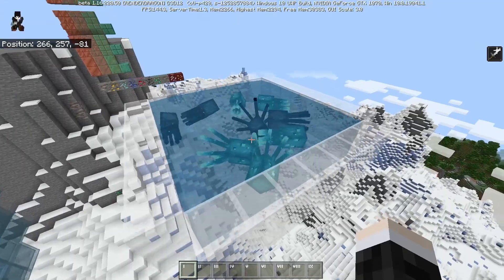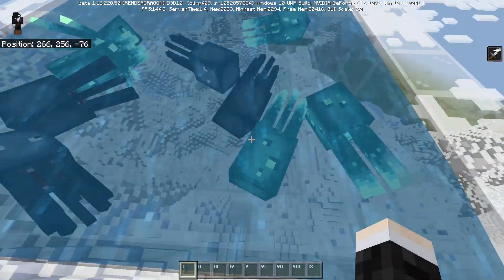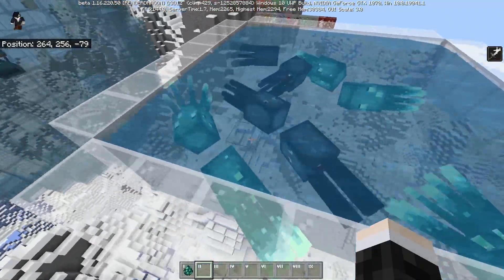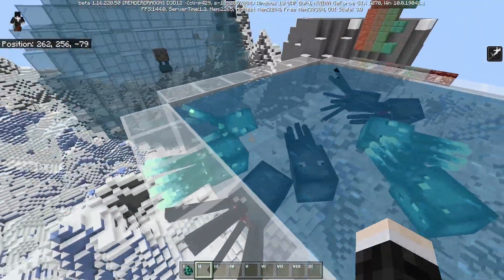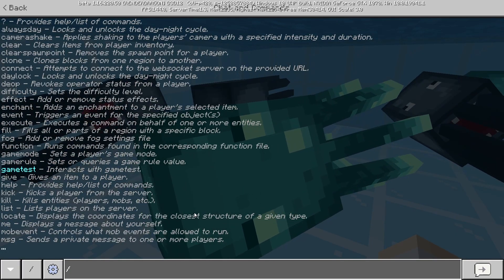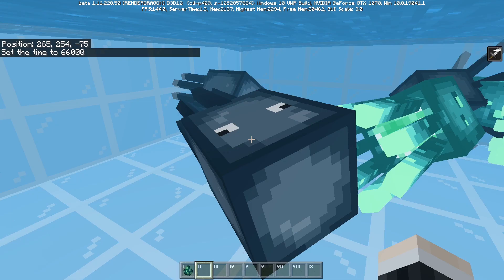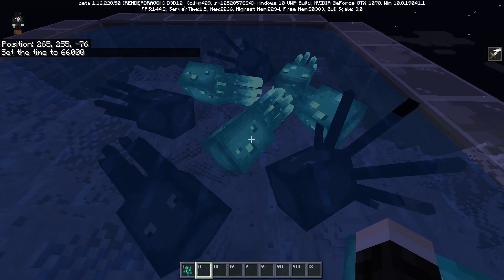The second more controversial mob that has been added is the Glowsquid — the winner of the mob vote at the past Minecon. I think it is pretty neat. I can see how some people would be upset that it got voted in over the Iceologer or the Shroom something — I don't remember what it was. But it does have some interesting items added along with it. The Glowsquid itself is not that interesting — it is a squid that glows. When I set the time to midnight, as you can see, they do glow in the dark. Hence the name Glowsquid.